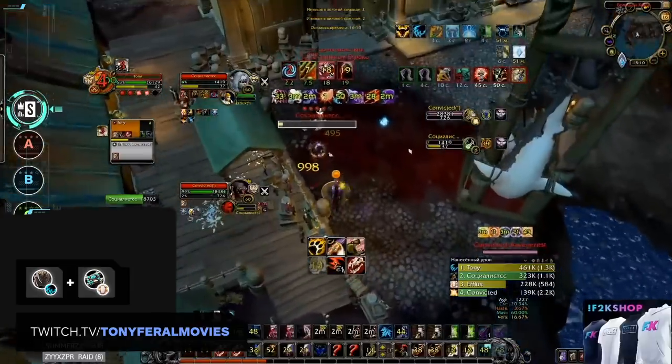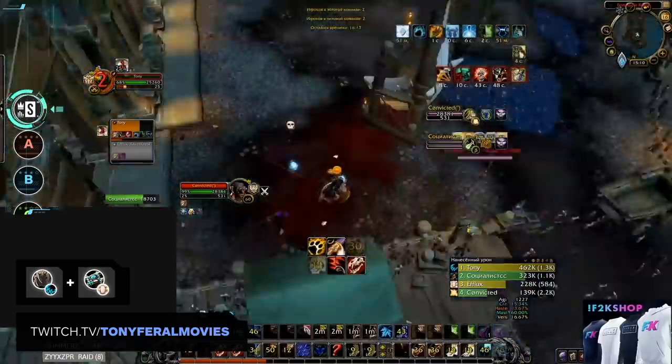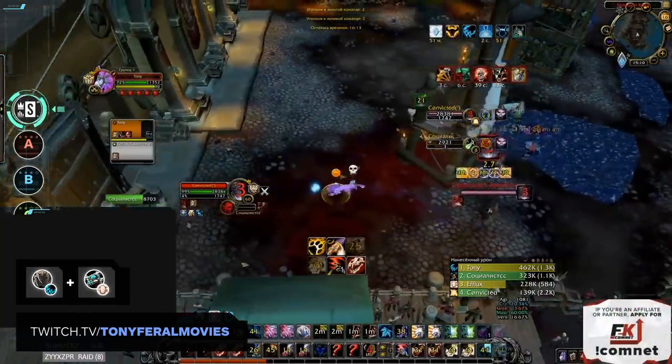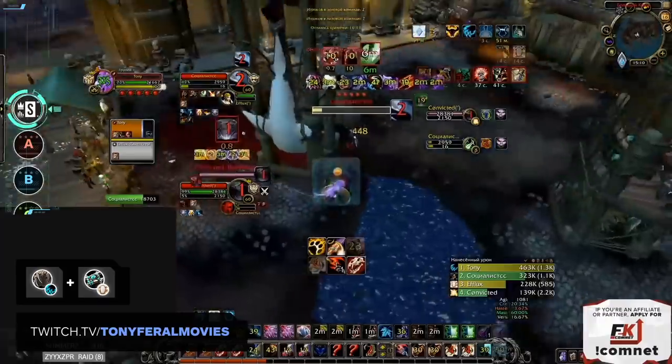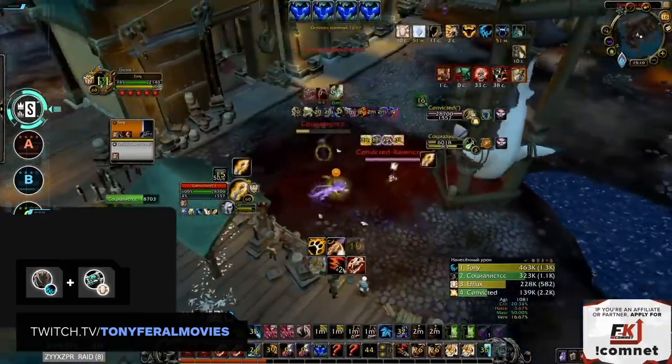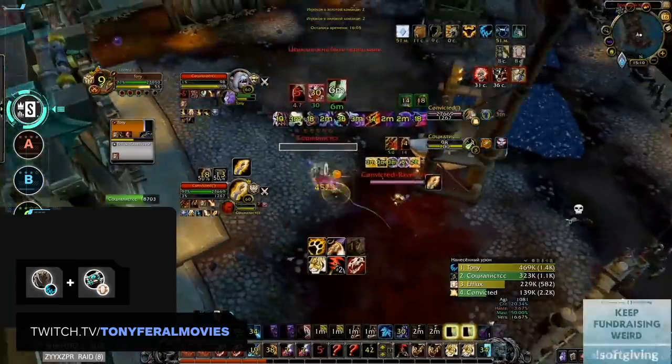Disc Priests go extremely well with this playstyle, as they provide a lot of extra damage and aggression to the Feral. This is a relatively hard comp to play though. The Feral has to play very well defensively and see enemy stuns coming. Windwalkers and Rogues can easily blow up a Feral who doesn't see it coming.